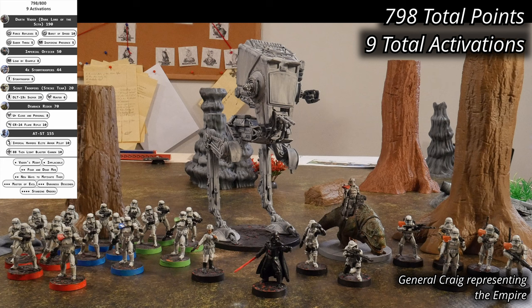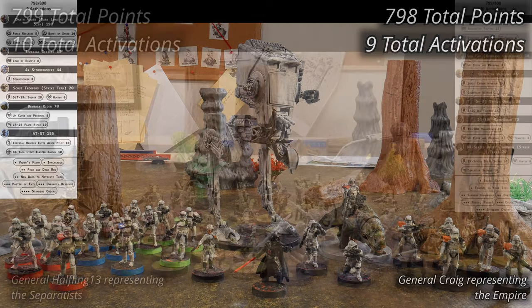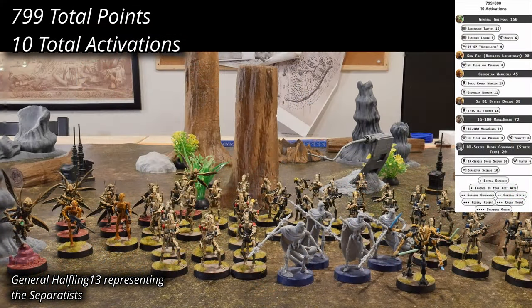The Empire has 798 points and nine activations. The Separatist force is being led by General Grievous, accompanied by Sun Fak, the ruthless lieutenant of the Geonosians. Sun Fak has brought a unit of Geonosian warriors to the fight, and the CIS war machine has dispatched five units of B1 battle droids and a BX series droid commando strike team, with an IG-100 Magna Guard unit as bodyguard for Grievous. The Separatist army list has 799 points and ten activations.